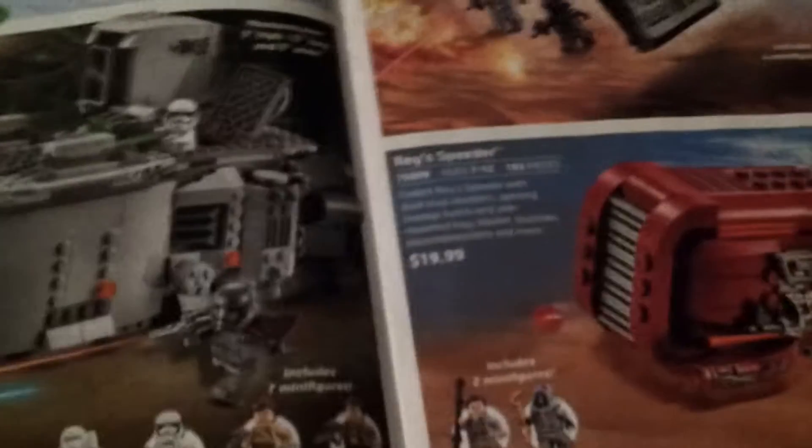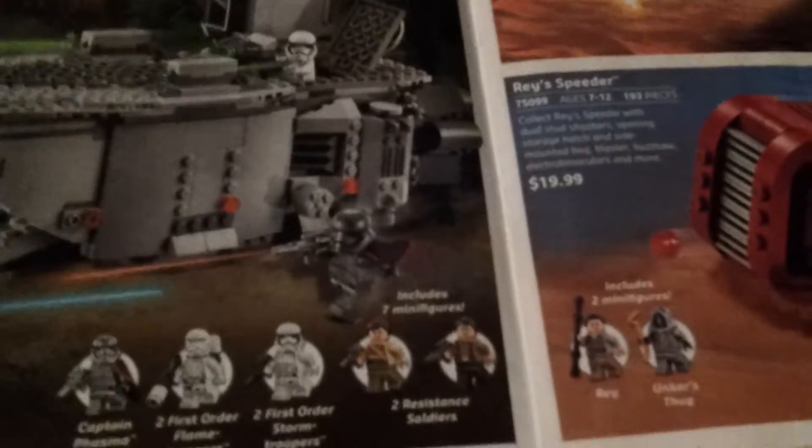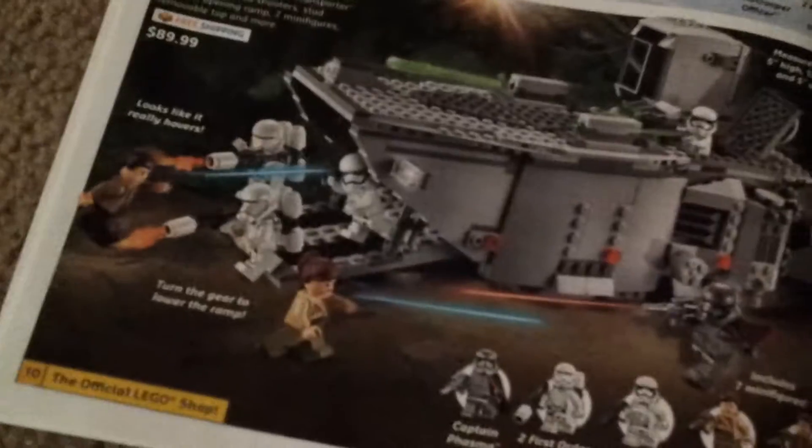First Order Transporter is $90 and comes with Captain Phasma. First Order Special Forces TIE Fighter — Butter Warrior has that set. Rey's Speeder is $20, then $70, $40, and $90 for the others.